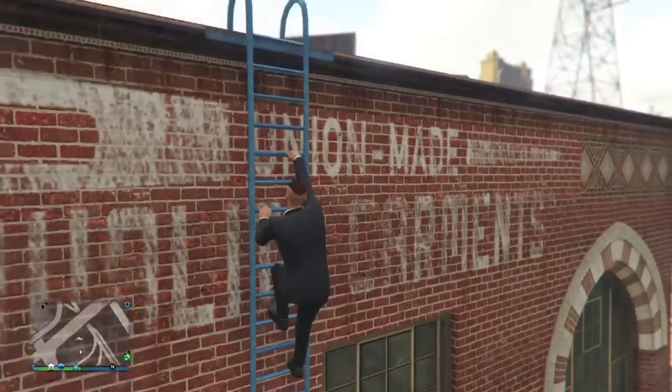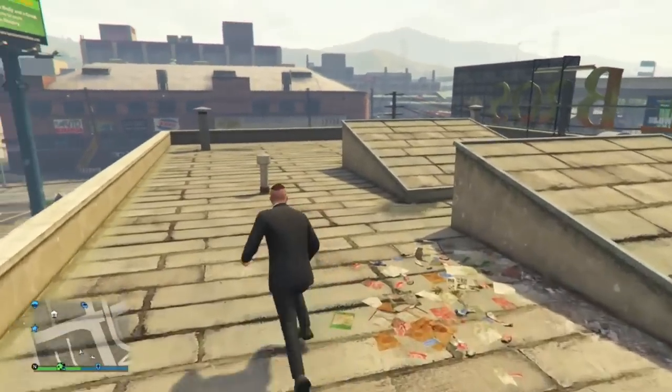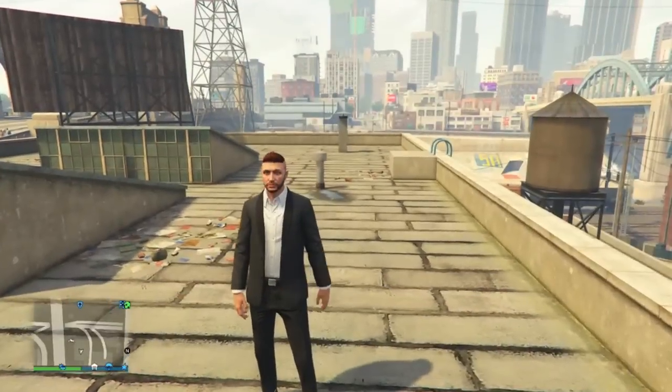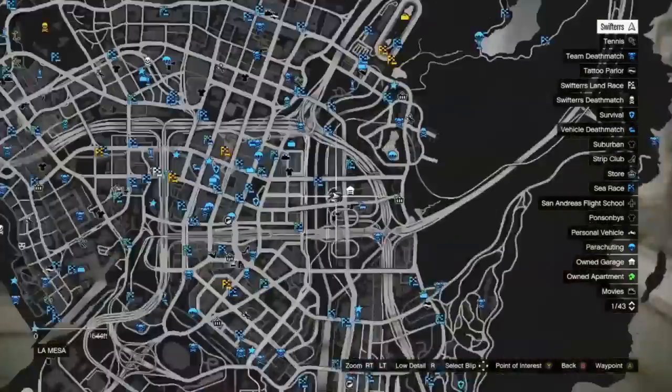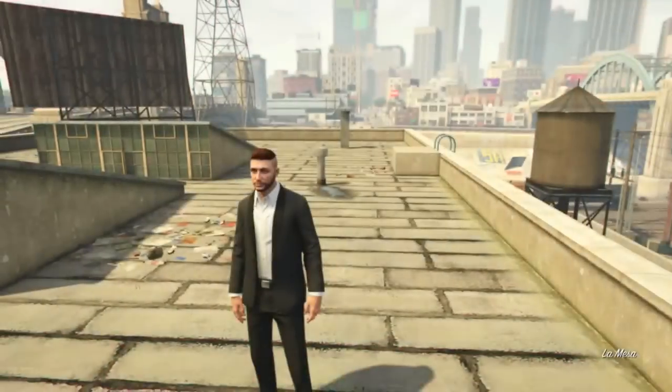With that said, let's get started. Alright guys, the first thing that you're going to want to do is make your way over to Lester's Warehouse in GTA 5 Online. As you guys can see, this is the location of the warehouse, and once you guys are here, just go ahead and make your way up onto the roof.